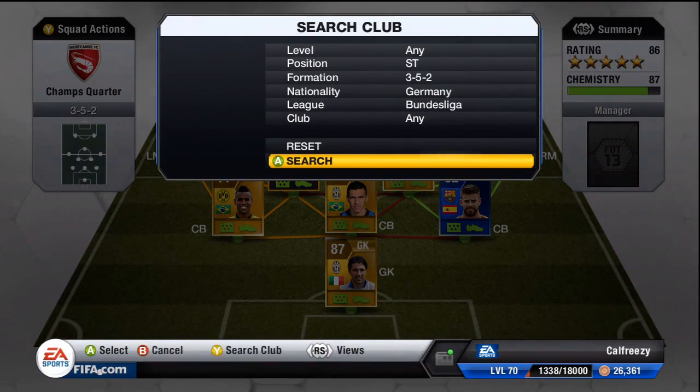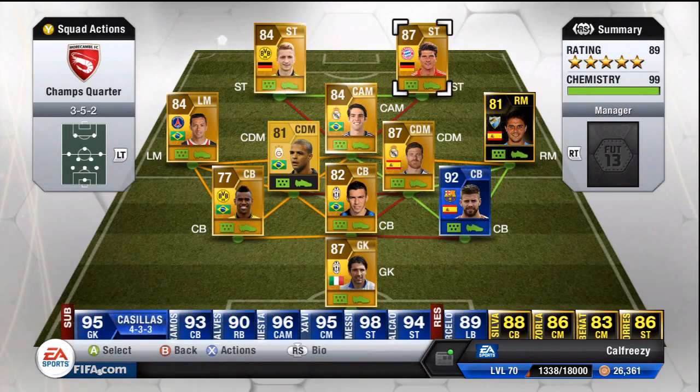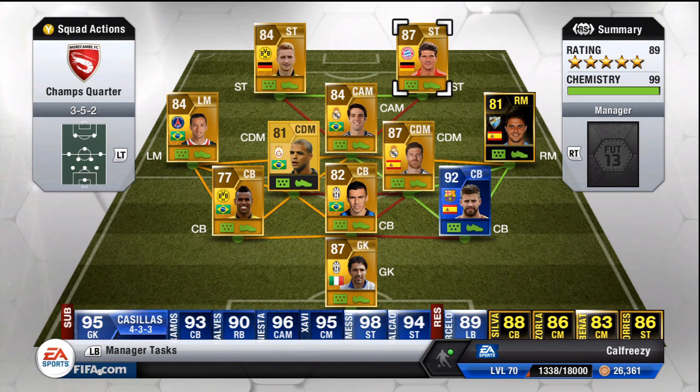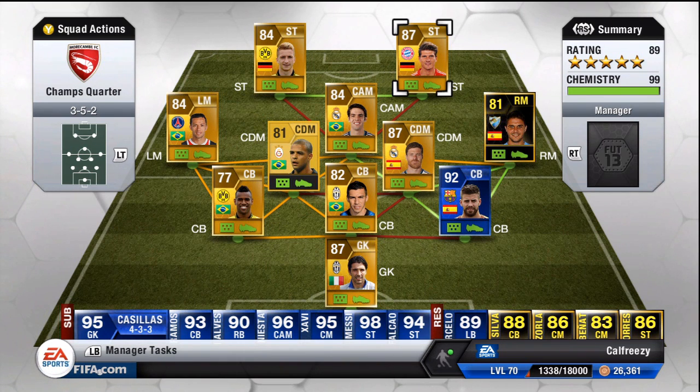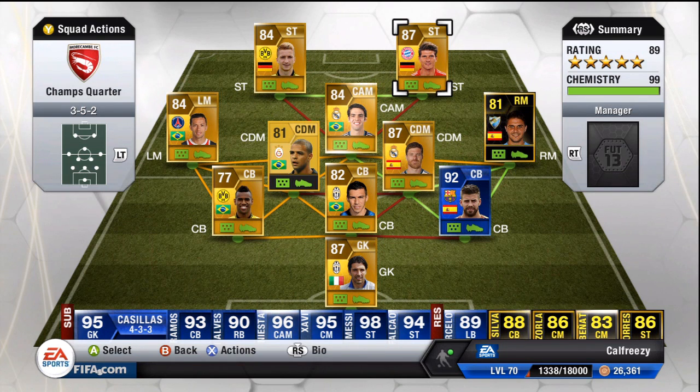At striker we obviously needed a Bayern Munich player and someone to link up nicely with him, so we went with Royce and Gomez. So there it is — at least one player from each club in the quarterfinals. They pick up 9 chemistry off each other because one, they're both German, and two, they both play in the same league, so they get that super nice chemistry link up. And as you can see in the far right, it's a 99 chemistry rated squad.